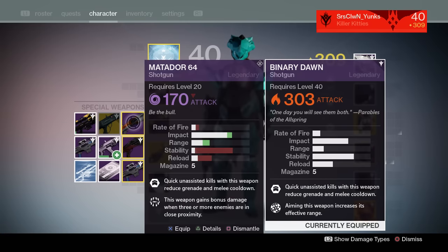Now you can see the Matador has less rate of fire, less stability, less reload. But that impact and range really does make the difference — that is what the Matador and the Felwincers are known for. That impact and range.